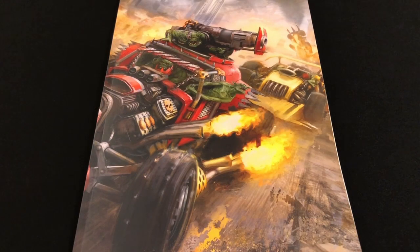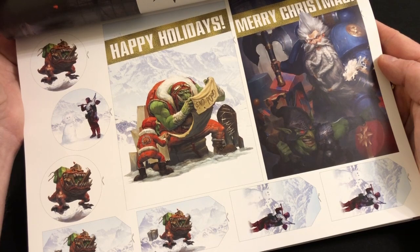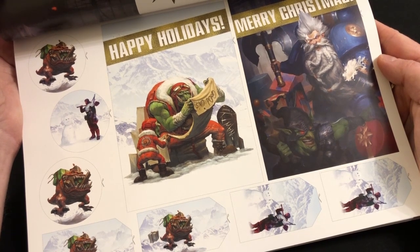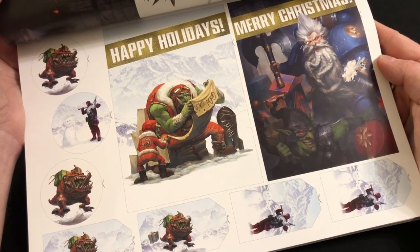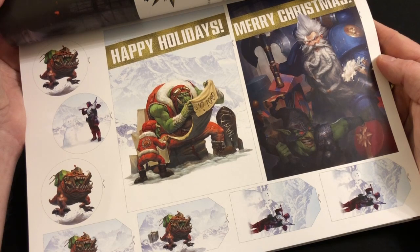Moving on — earlier in the year Games Workshop reintroduced the cardboard pullout section to the magazine, which is something they used to do years ago, and they added some really fun things that way. Last month I felt they wasted the card insert because they just included a background for photographing your miniatures, and I think they've done it again. The card insert this time around is just a waste — they've included two Happy Holidays postcards and some gift tags. Yes, it's very cute and funny, but for me that's a waste of a piece of card. They could have printed a board for a free mini game — there are so many things you can do with the card insert.